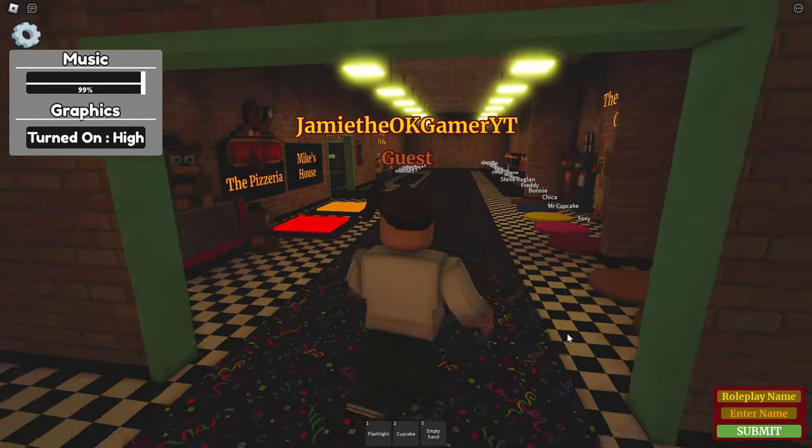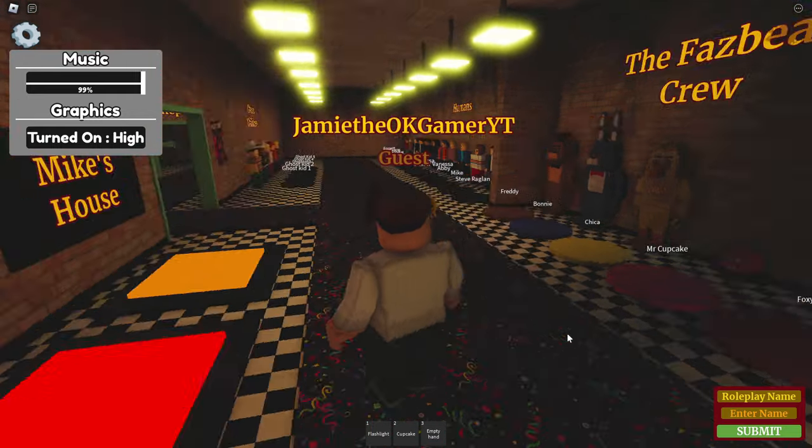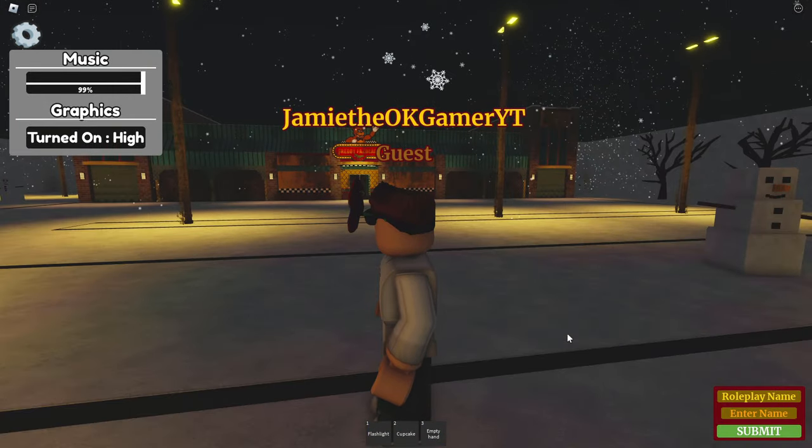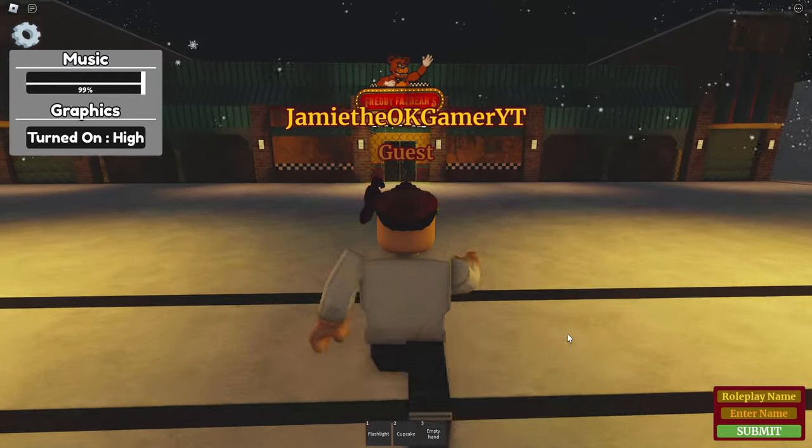Alright, first things first, let's go down here and we're going to go to the pizzeria. Here we go. I can see it's a lovely, lovely location. There's Freddy's right there. Let's go right inside.